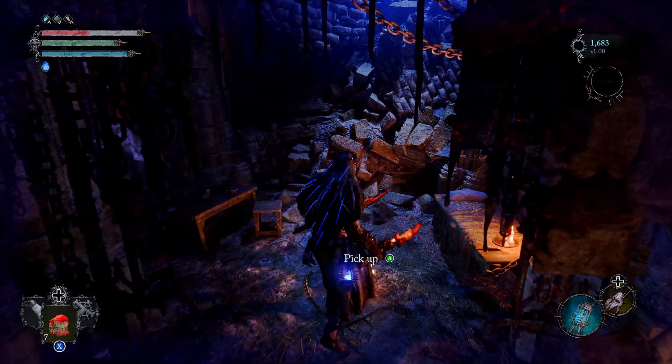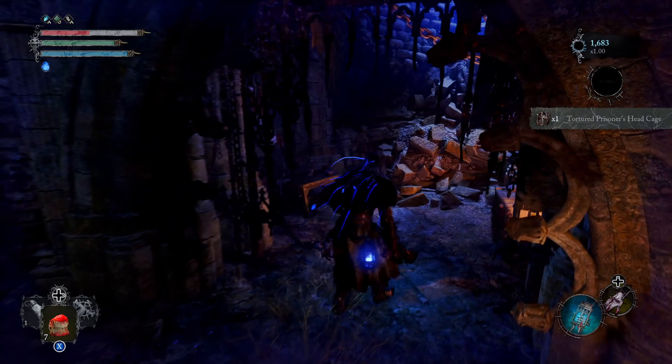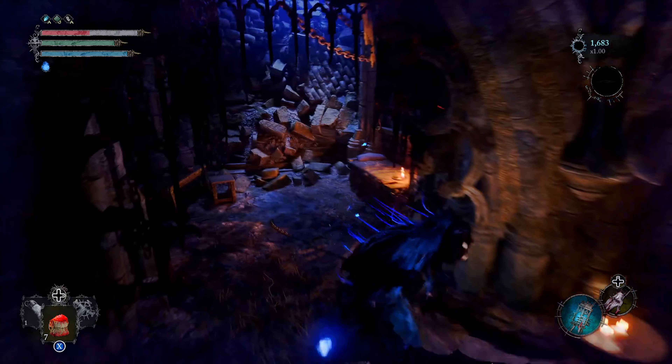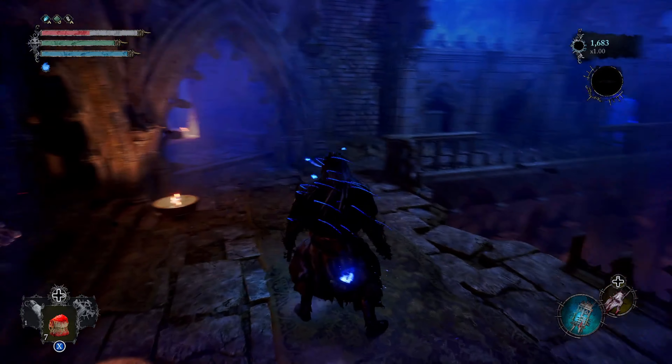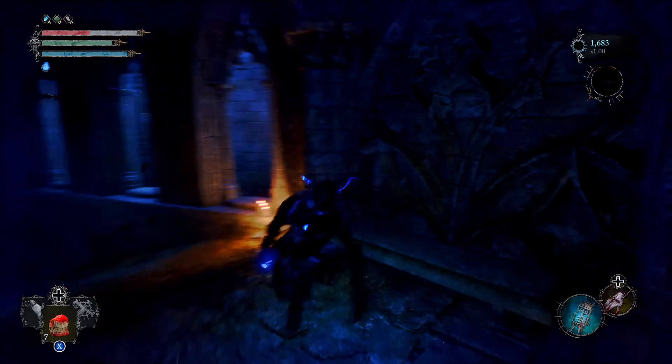If you give her the Catalyst she's going to start laughing at you — a real Linda Blair moment. After that, once you've dealt with her, come back here and you'll be able to pick up the Torsionist Prisoner Head Cage. Now let's find where she ends up as a vendor.